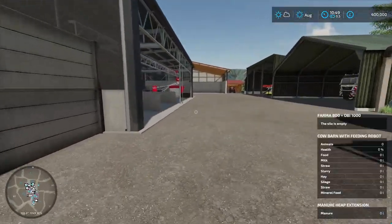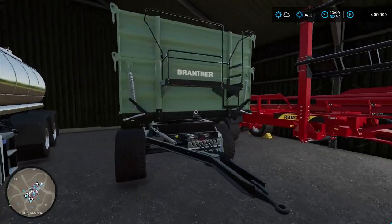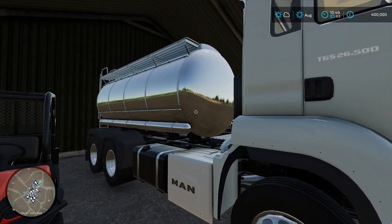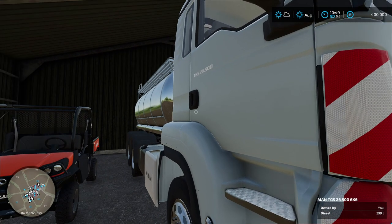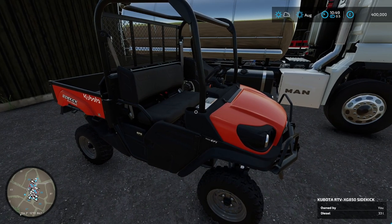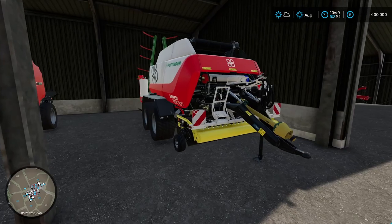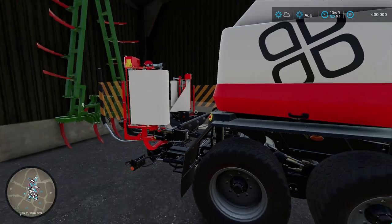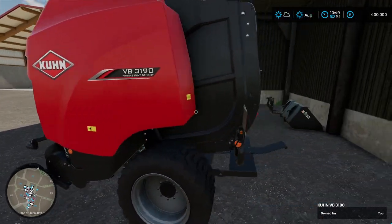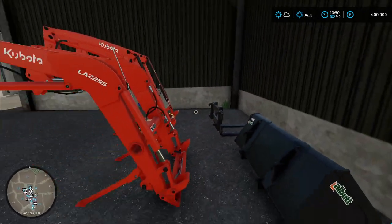Coming down here, so I have the round bale collector, the bale loader, an auto-load Brantner flatbed trailer, and the MAN water tank, which can take pretty much any liquid. We'll primarily be using it for water and possibly fuel if we need to — maybe milk as well. We have a little Kubota Work Sidekick just for moving things around quickly. Over here I've swapped out the balers with the Pottinger round baler with wrap. We have our plow back here and a Krone round bale baler for the stuff we don't want wrapped.